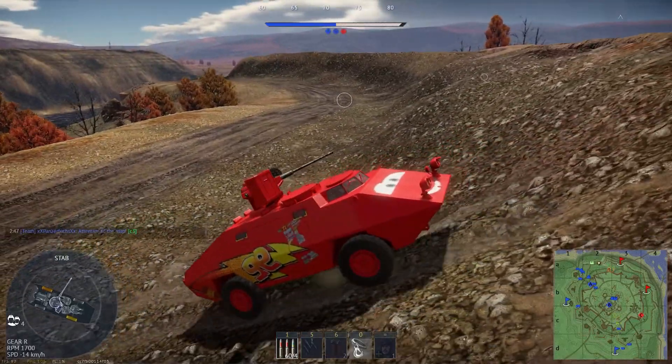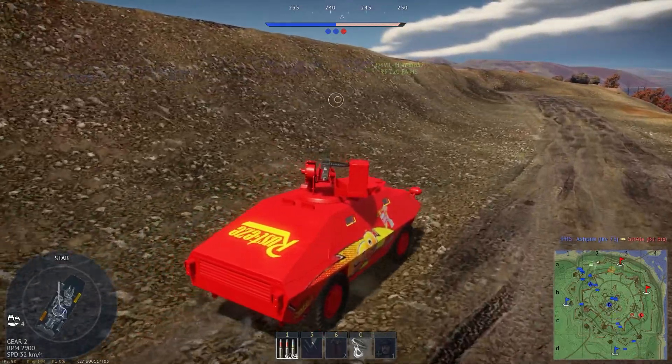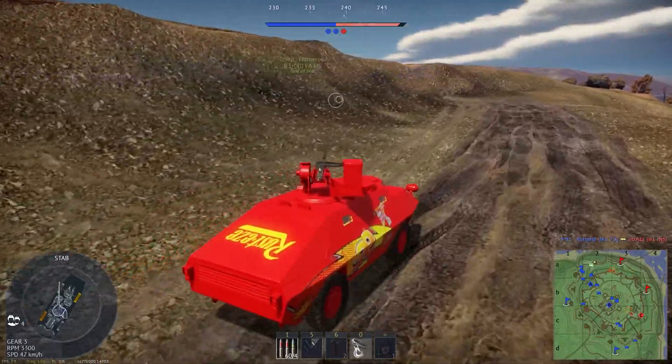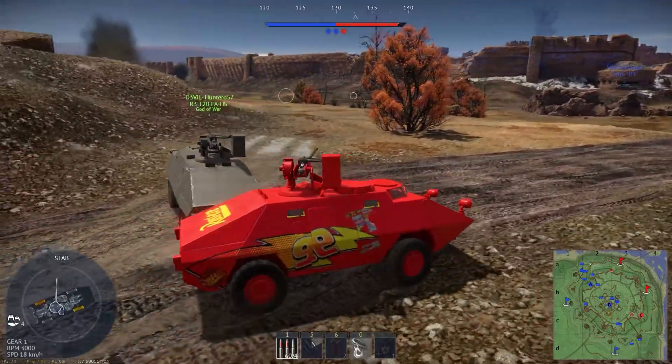Just vibing in the R3. Called artillery on 3 guys — there's a B1 bis, I think a Crusader, and maybe a Matilda. The B1 dies and that's the only thing I was really worried about at the time. Obviously a Matilda is also very scary. I think it was a Matilda or Valentine — I don't know, some British tank with armor.